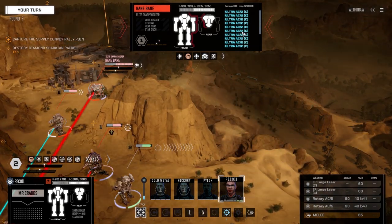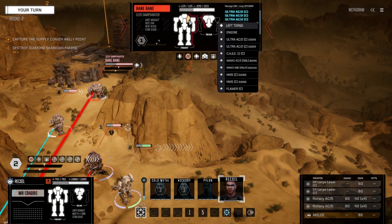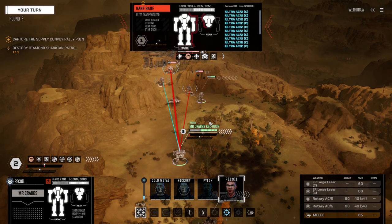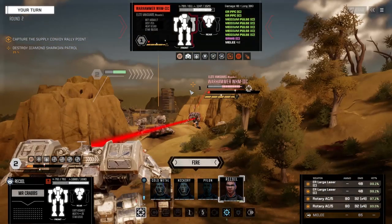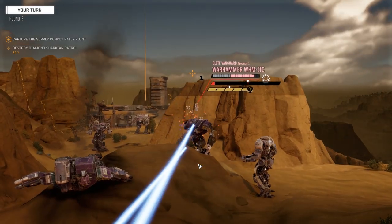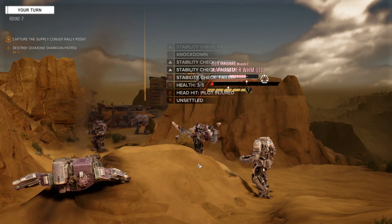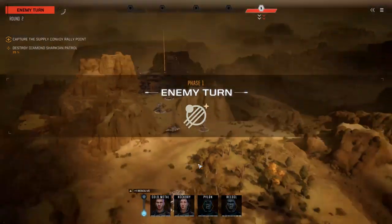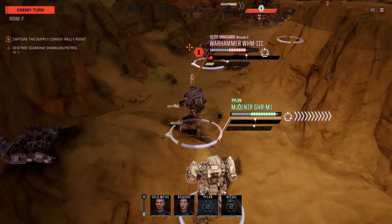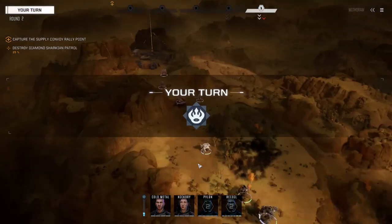One, two, three... ten Ultra-2s — three in the arms, two in each torso. Let's drop this guy out of the battle first. We're going to shoot everything on him, at least knock his ass on the ground. Head hit! Another head hit! They've got a sensor lock on me — oh they do, do they.